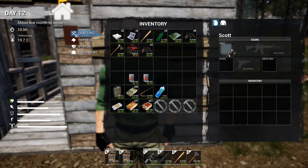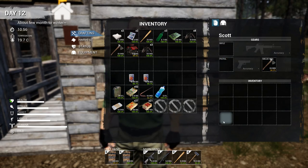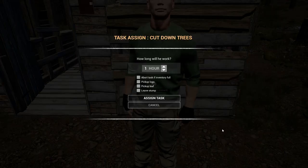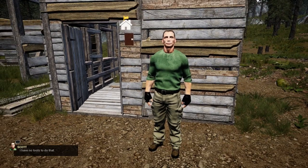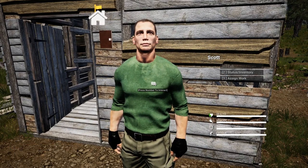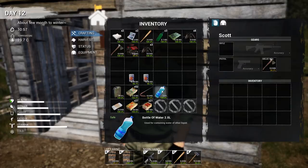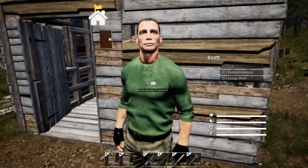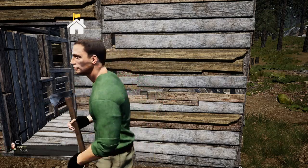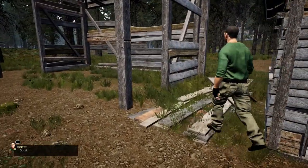I'll give him this axe as a melee weapon. Assign work: cut down trees for an hour. He says he has no tools - maybe it has to be in his inventory. Status, inventory, assign work, cut down trees - assign task. There he goes! Look at him - he was about to cut my head off.